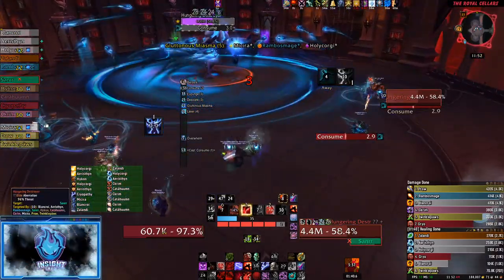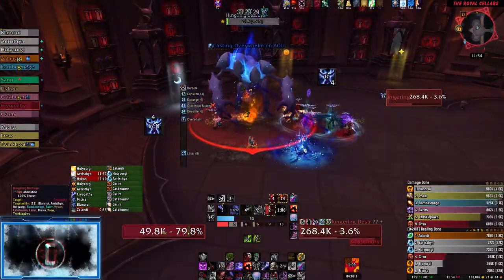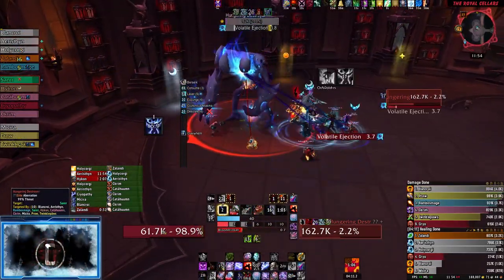Simply break all six canisters, however your group sees fit, and continue the fight like normal. That's all for this guide, and I'll see you in the next one. Stay frosty.